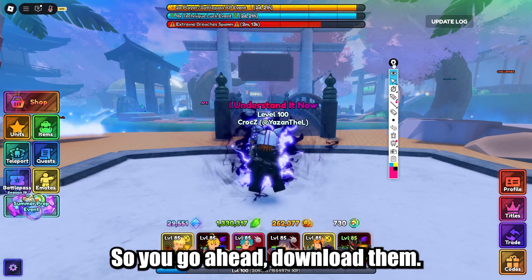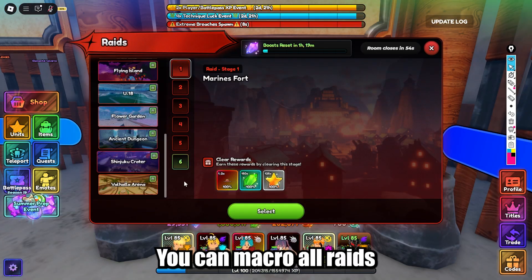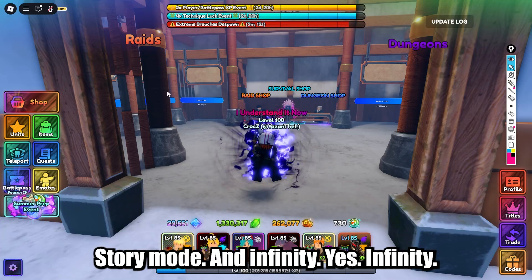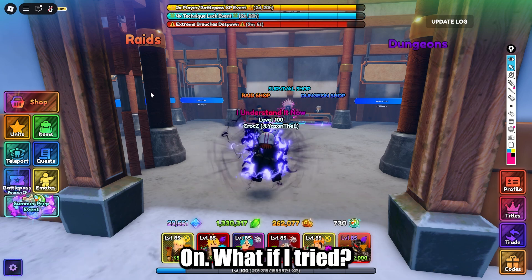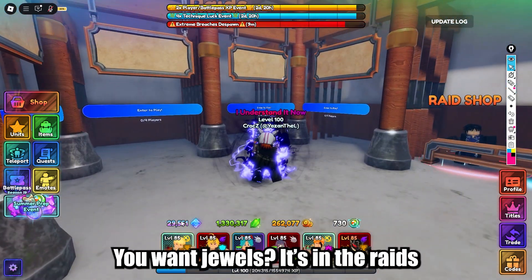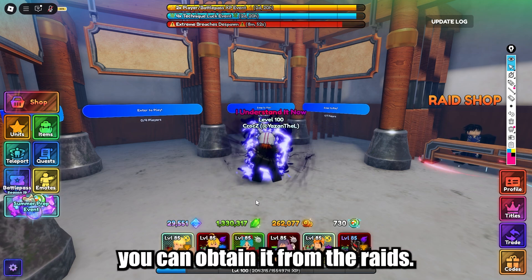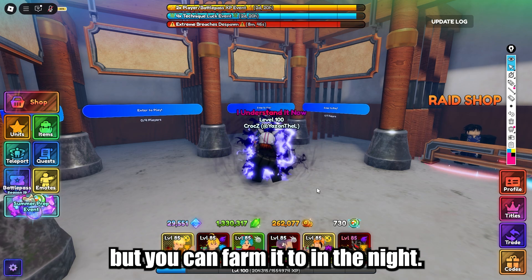You can macro all raids — story mode and infinity. Yes, infinity you can macro too. But honestly, raids are the best to AFK. You want levels? It's in the raid. You want jewels? It's in the raid. You want emeralds, gold? It's in the raid. Even the new token you can obtain from raids — basically anything you farm, you can farm it in raids.